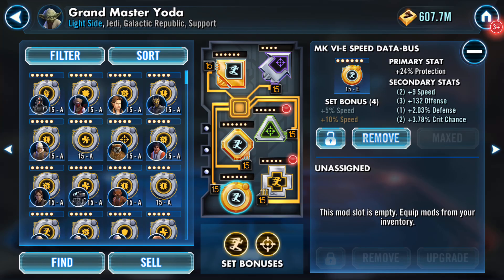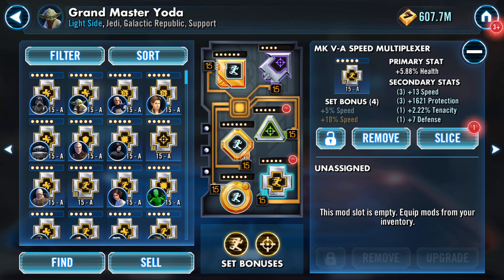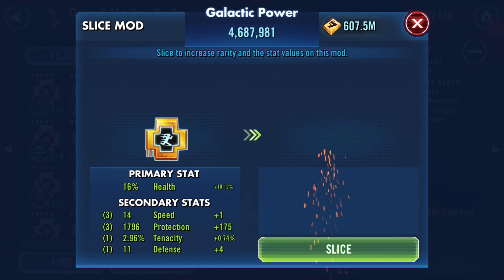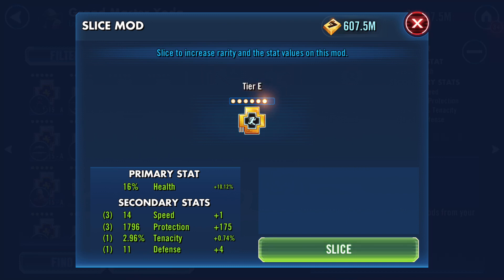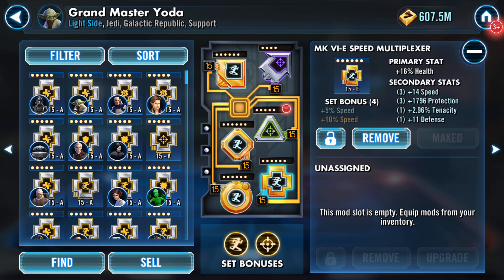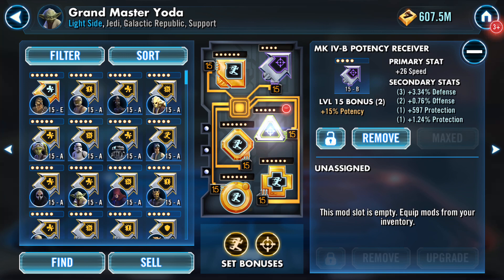Some of these numbers aren't phenomenal. Finally, the health from this tier A plus mod — or cross mod, depending on what you want to call it. Let's slice this one. We got +1 speed, 175 protection, and the health went up from 5.88% to 16 percent. That's where the big bonus was — that health number.